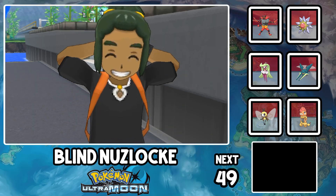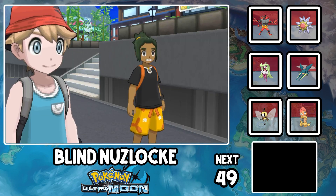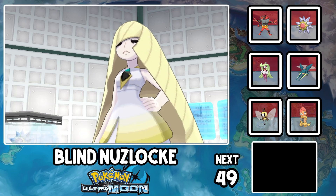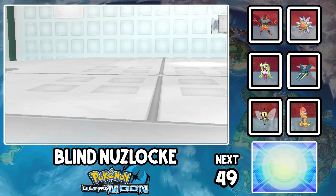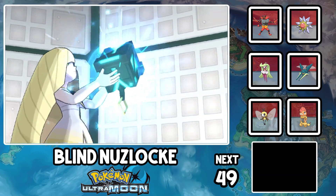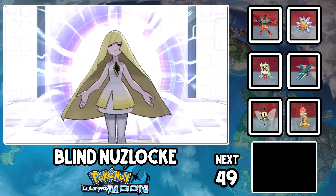Anyways, see you later Ula Ula Island, and hello Poni Island. Where the fuck is Aether Paradise? Guzma gets rolled because he's a scrub, and then we find out that all the blondes we've met along the way are related. I had no idea. We fight Lusamine, and her AI must be random, since I almost lose Starmie to a Thunder Punch. Somehow, we have no deaths though. Lusamine and Guzma Doctor Strange Danny Phantom themselves into another dimension, and I'm sure we'll never see them again, so no worries.